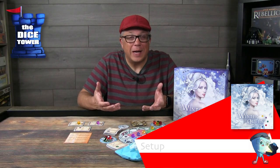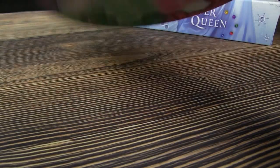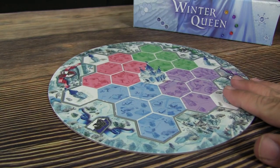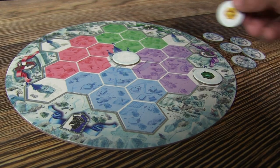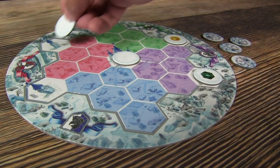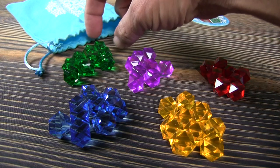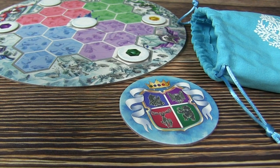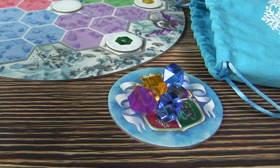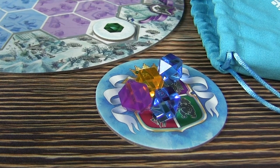The main board has two sides and it really doesn't matter which side you play on — it's personal preference. You're going to take the Queen domain tiles, shuffle them up, and place them on the corresponding spots on the board. It's a random placement so it will change every game. Based on the player count, we'll determine how many crystals go in the bag. For a three-player game like we're set up here, you'll remove one of each color type, then place the crystal holder tiles around the main board, randomly drawing four crystals from the bag onto each holder.